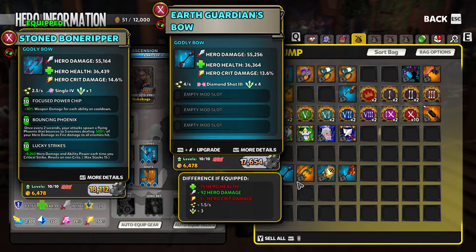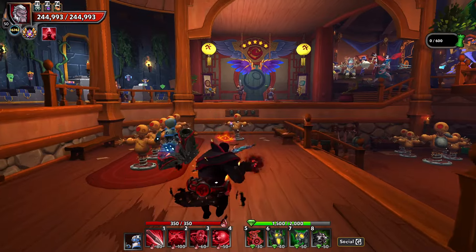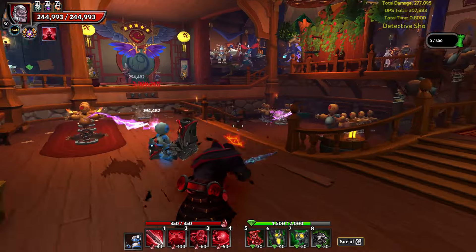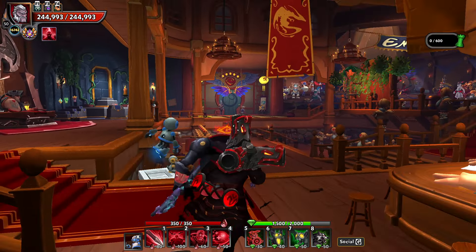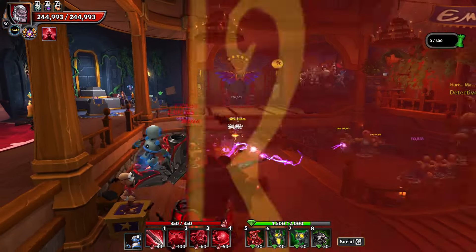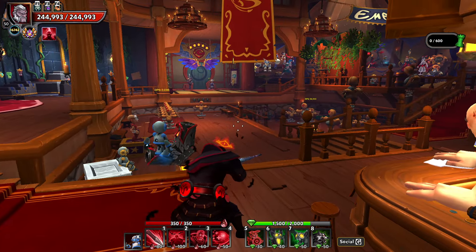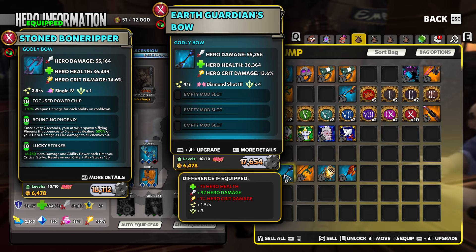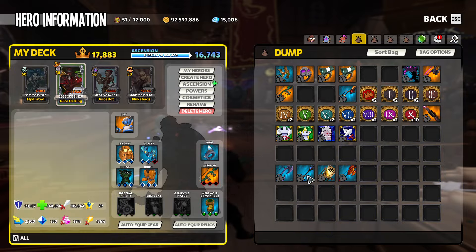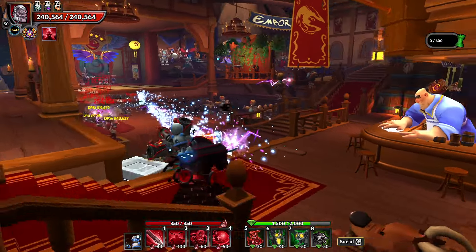These four or five bows including the ground drop are basically normalized to the exact same thing. I personally have been using the single four ground drop as it was the king for so long, however I am looking for any reason to change. For me, what bow I use isn't just about the number - I want some cool factor. Earth Guardians has a way cooler shot type, Tsunami does too, and I'm going to be switching to focusing on both of these long term.